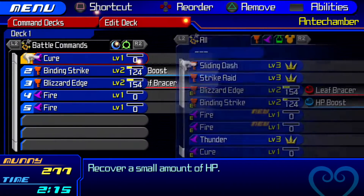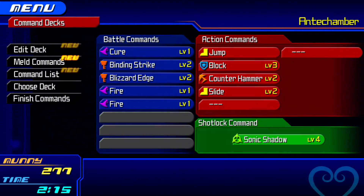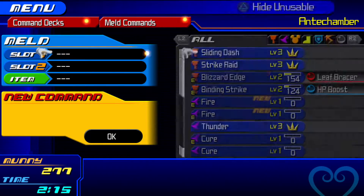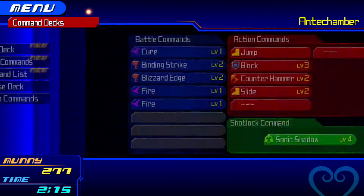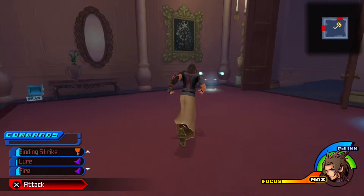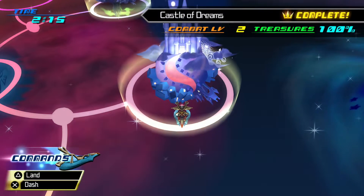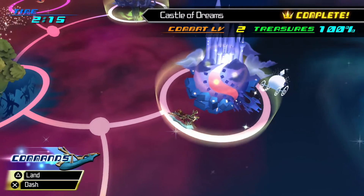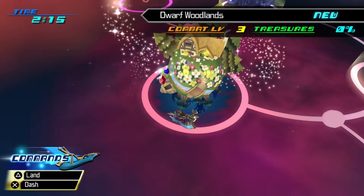The new item is probably an item — yep, that's almost always the last one I check. The new indicators are probably Synthesis about Fleeting and Wellspring — both good to have. And with that we are good to move on. Our next destination is the Dwarf Woodlands.